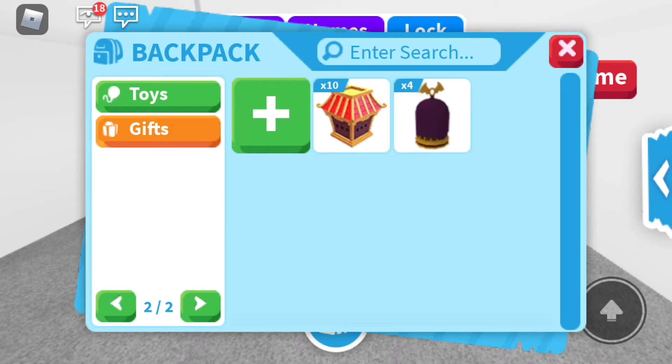Bat boxes are probably my favorite box besides the Christmas gift — they're just so nice. The ox boxes I think are super duper cute. I'm not going to take either of them out because I tend to open things when I take them out. I got a Christmas gift, took it out, and it was a star frisbee — wasn't even a Christmas egg.